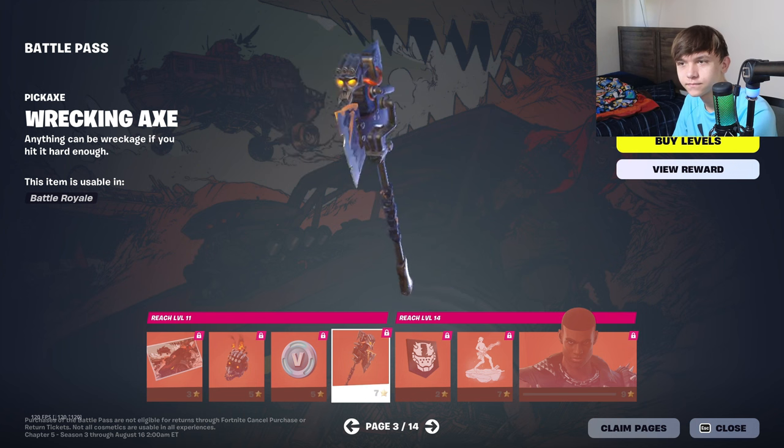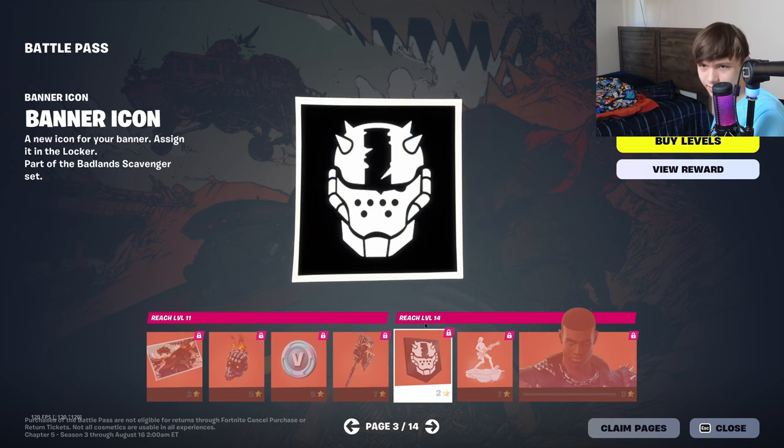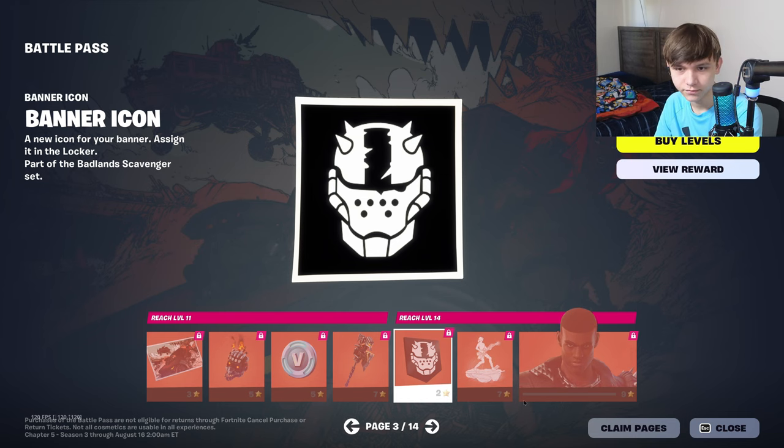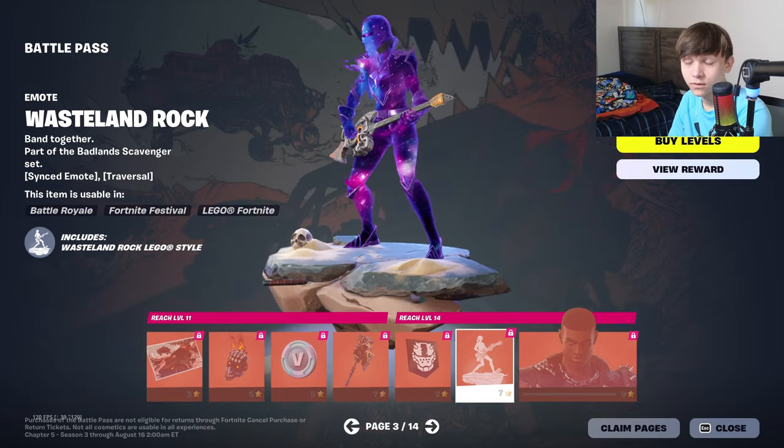Wrecking axe — yeah it's kind of bland. Banner icon. Apparently this must be the new Rust Lord skin they showed in the key art. Whoa, that is loud.